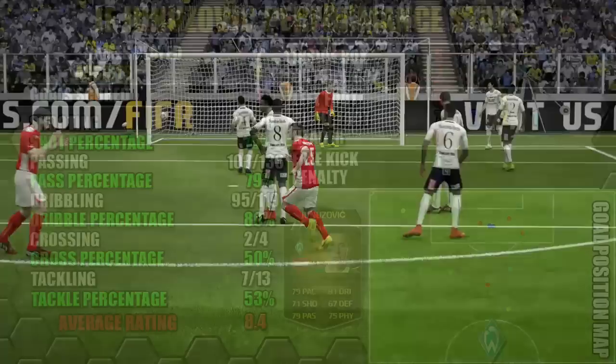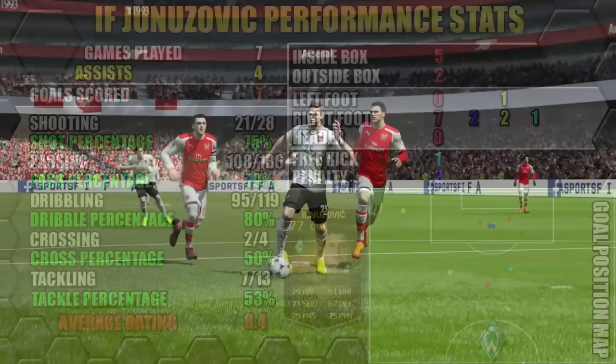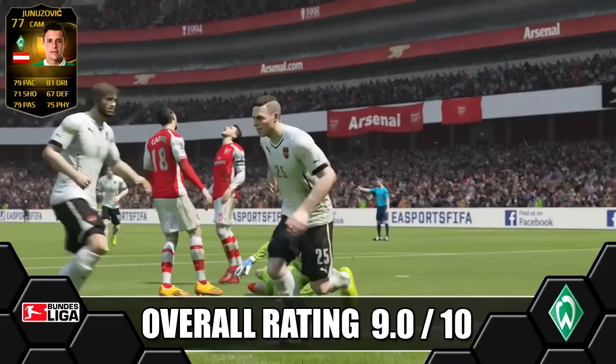Looking at Inform Unicevic's performance stats, in 7 games he did actually get 7 goals and 3 assists. All stats are on the left, goals on the right, and the position map shows where goals were scored and assists created. Overall, we're giving Inform Unicevic a great 9 out of 10. Love using him — great player with his agility and balance, making him such a fun player to use.